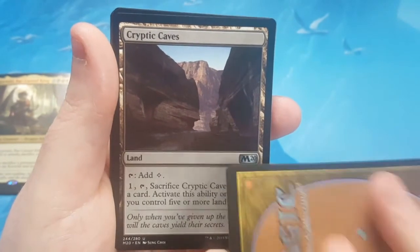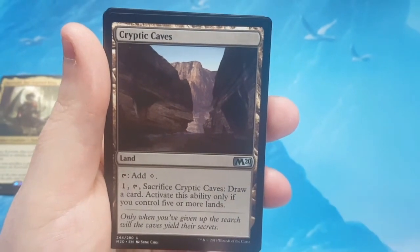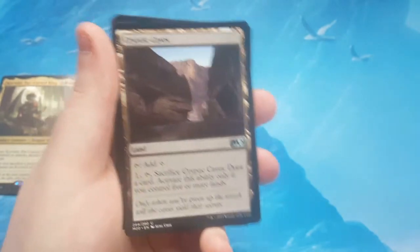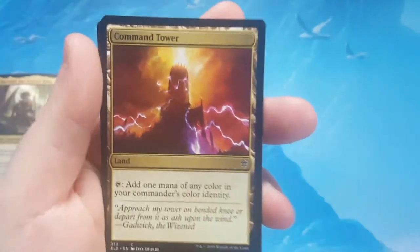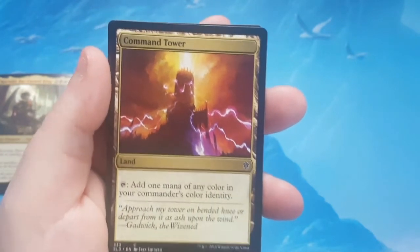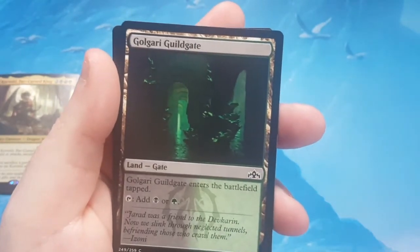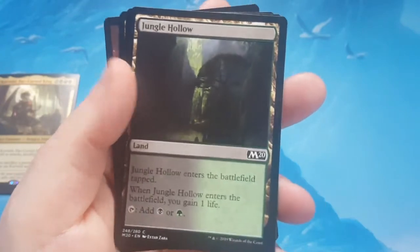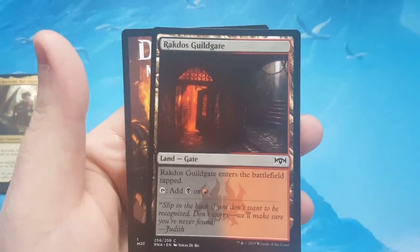Cryptic Caves is a great way for green to draw cards without relying on another color. It's only 1 card and you have to sacrifice it, but if you have a way to bring stuff back — like regrowth — it could be a great option. Command Tower obviously is going to be in every deck you open as a pre-con going forward. Evolving Wilds — the pseudo-fetch: go get a basic land and put it into play tapped. Golgari Guildgate is the green-black gate that enters tapped. Gruul Guildgate is the red-green version. Jungle Hollow is the green-black version that gives you 1 life when it enters. Rugged Highlands is the red-green version that also gives you 1 life. And Rakdos Guildgate is the black-red gate that also enters tapped.